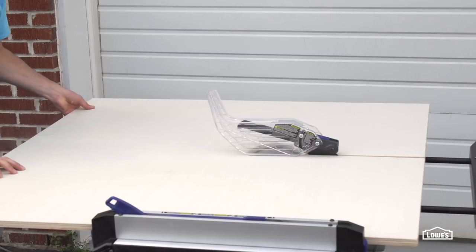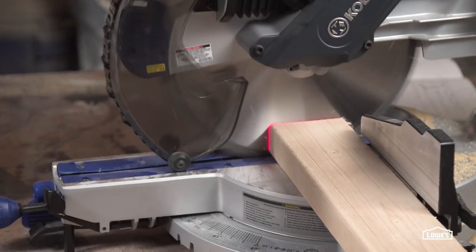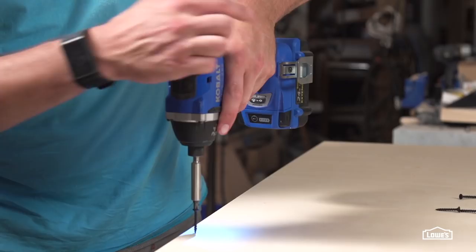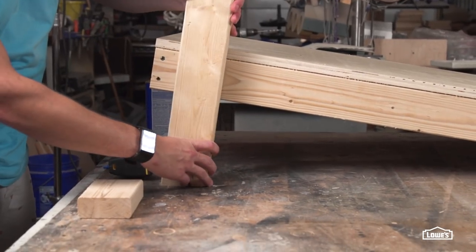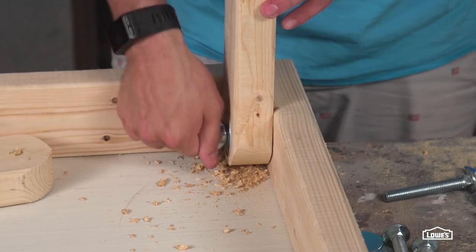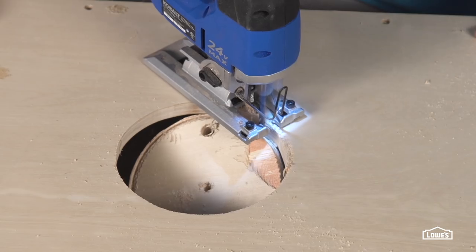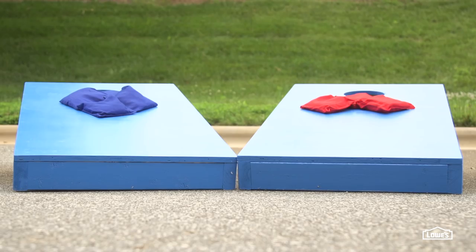Next we're going to put together cornhole. First, cut two 2x4 panels of plywood and build a frame out of 2x4s. Fasten the panel to the frame. Next, cut four legs long enough to get the back edge of the board 12 inches off the ground. Drill or cut a six inch diameter hole nine inches down from the top of the board. Sand, paint, and play.